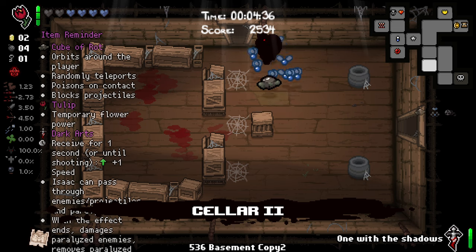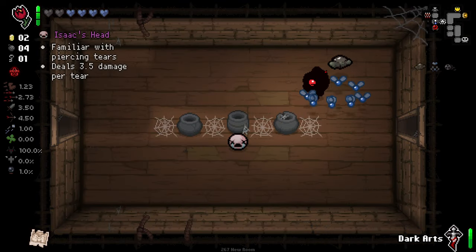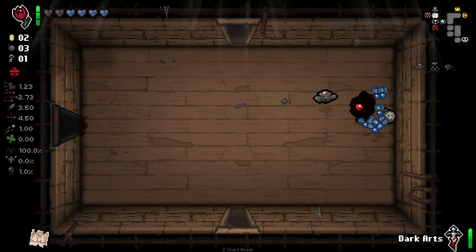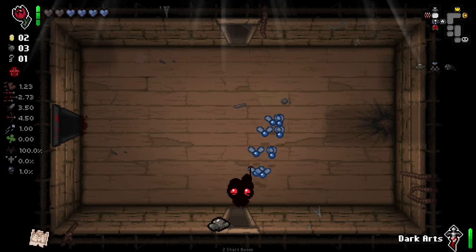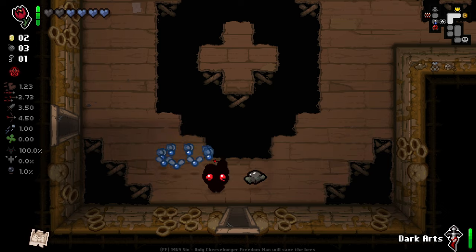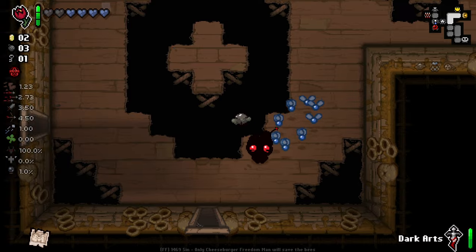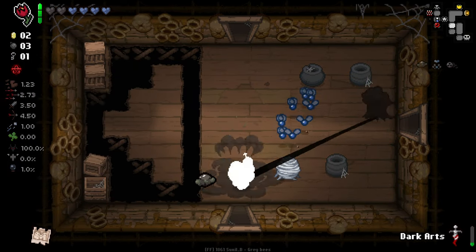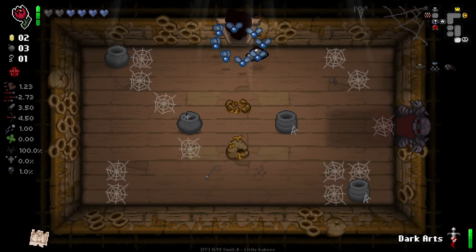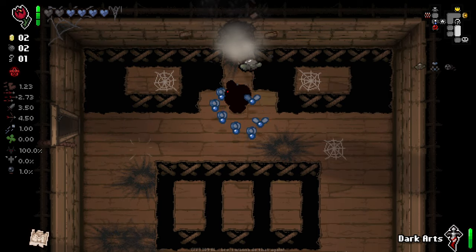Extra bomb — let's quickly look for Secret Room here. I'm not entirely sure where it would be right now. It could be up from here, looks likely. It's not. Where else could it be? In the crook of this room maybe? Yeah, it could be right here — and that's the only other place it could be, to be honest.